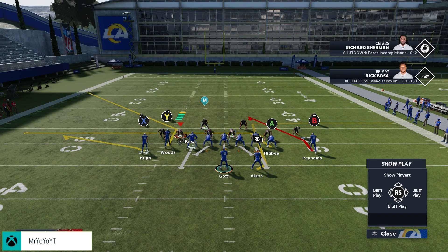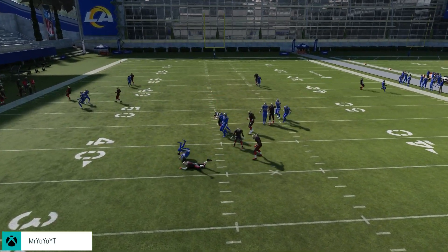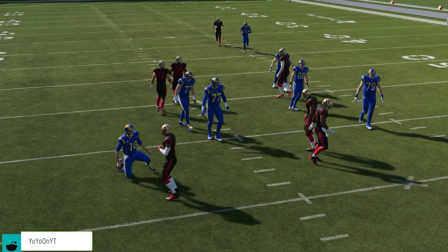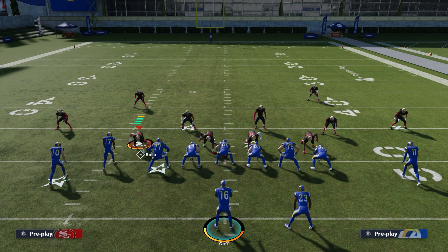The second setup was: streak the X receiver, block the running back, and smart route the corner route. Hiking the ball, unfortunately the Y receiver gets a bit jammed by a linebacker, but this play is still very solid as a base play to work with. You can add it to your scheme if you're running Gun Tight Doubles or build a new scheme around it. Hope you enjoyed the video — smash that like button, you guys are awesome, take care!